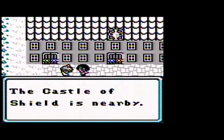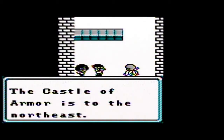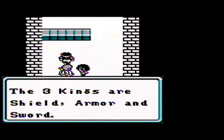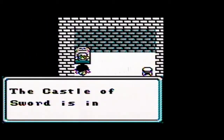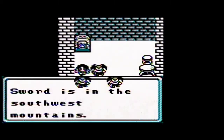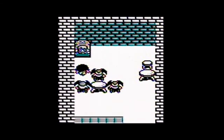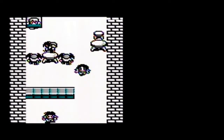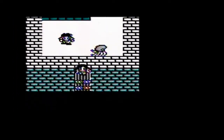The castle of Shield is nearby — we saw a little castle there earlier. The castle of Armor is to the northeast, and the castle of Sword is in the southwest mountains. The three kings are Shield, Armor, and Sword. Now we know where all the castles are, and we found out that the hero had armor, sword, and shield on the statue.